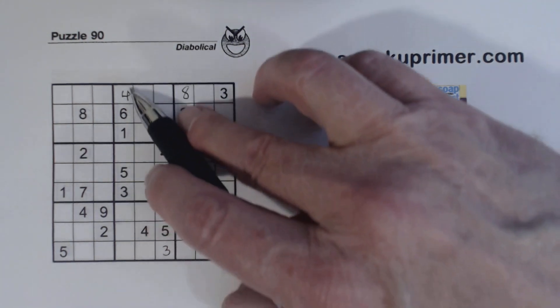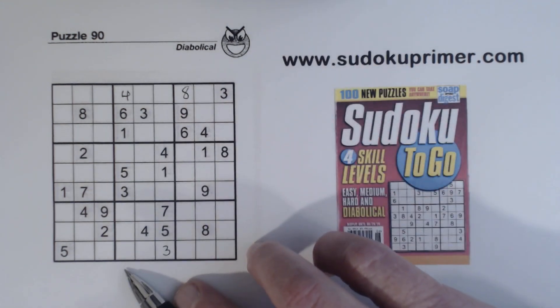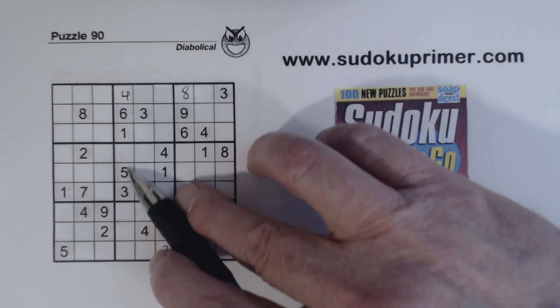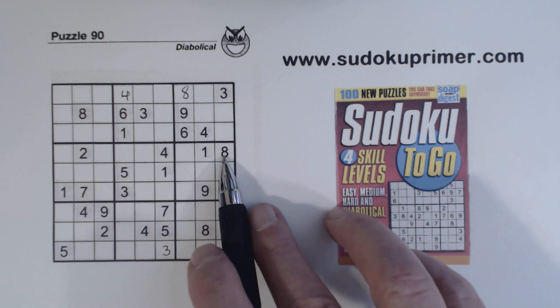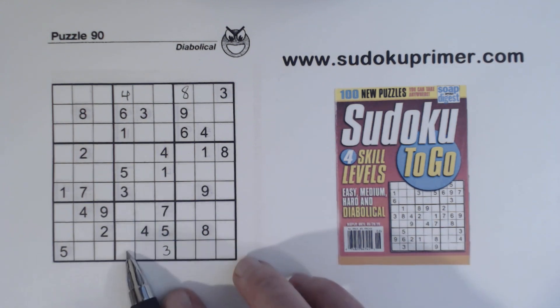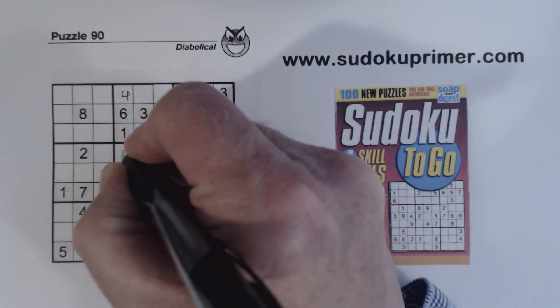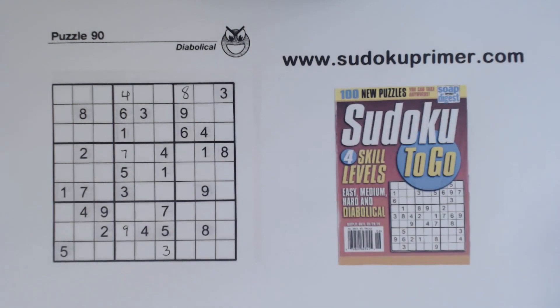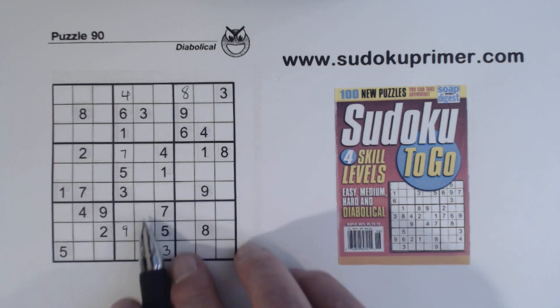Now let's look at column 4 here — we're missing 2, 7, 8, and 9. There's a 2 and an 8 there, and a 2 and an 8 here, so that's a 7 or 9, and these are 2-8 twins. So we have 2-8s and 7-9s; we can solve the 7-9s because of that 7 there, but I can't solve the 2-8s yet. These are 1 and 6 right here.